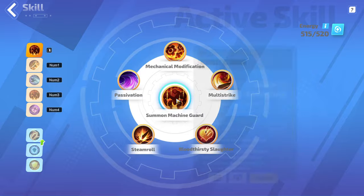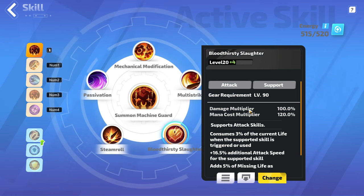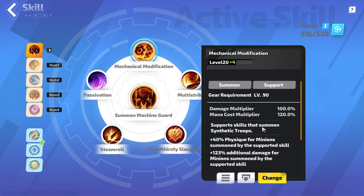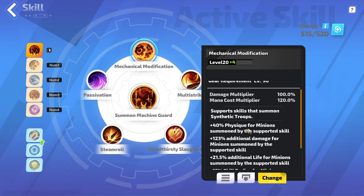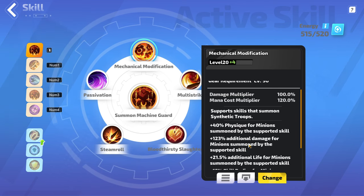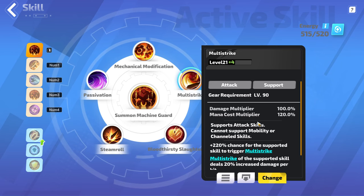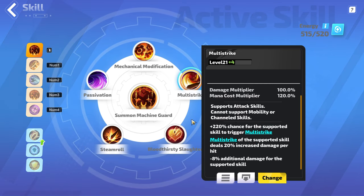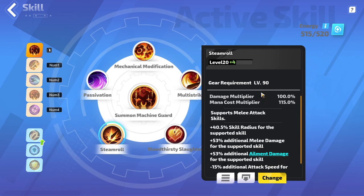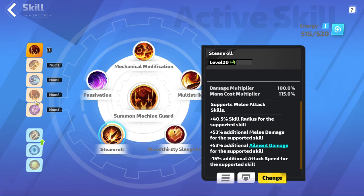My main skill is Summon Machine Guard. Since I'm always going to have low life minions but my minions can never die, Bloodthirsty Slaughter is a great way to add damage. Mechanical Modification means I have half as many, but they do 123% additional damage, which is a significant multiplier. Multi-Strike definitely feels worth keeping — it adds an incredible burst of damage when they're able to stand still and hit stuff. Steamroll I'm using on one of the Machine Guards for a little bit of extra clear and quality of life.